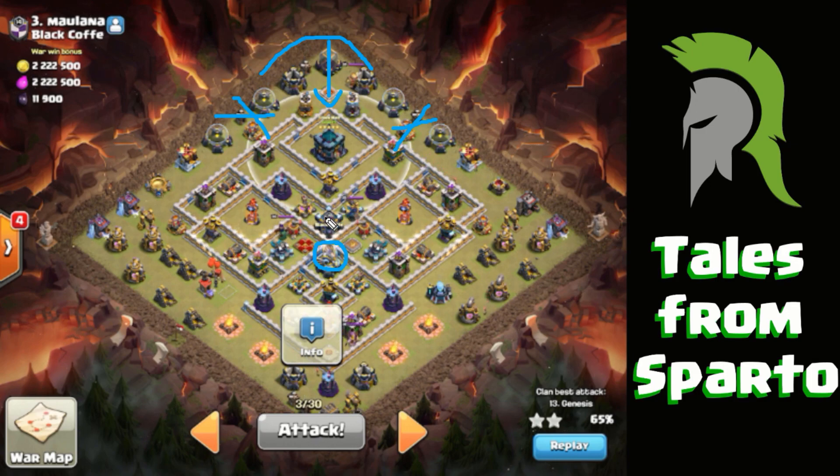Don't worry too much about the CC troops. You still have to be aware of them, but they're not essential for killing them before the push or anything like that. As long as you can get to that town hall without activating the CC, brilliant. If you can completely avoid the CC, then do — though that's not likely. You probably are going to activate it at some point. That's the sort of thought process you need to go through when you're attacking a base like this, and obviously it needs practice.